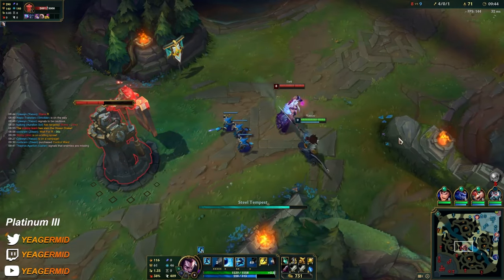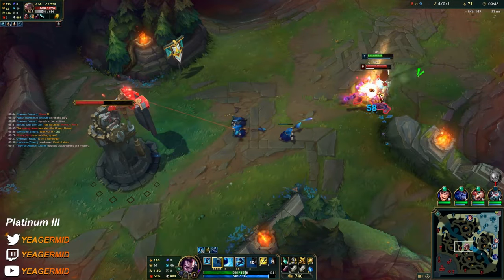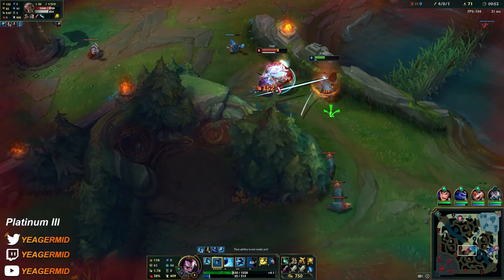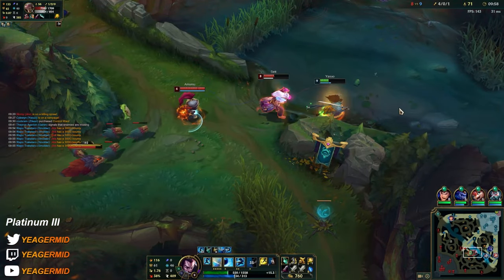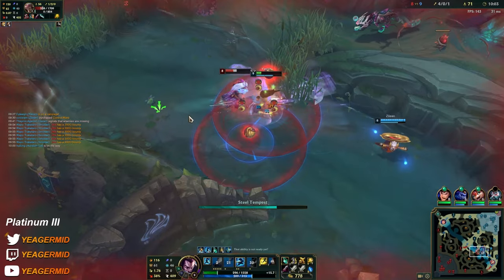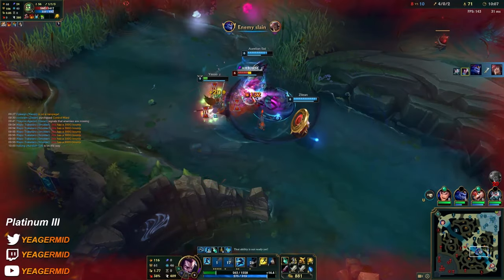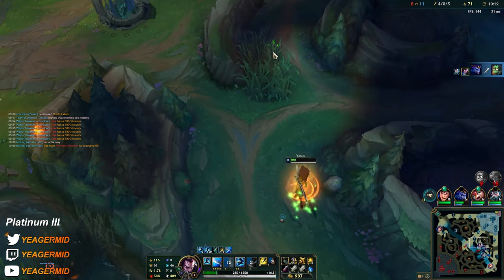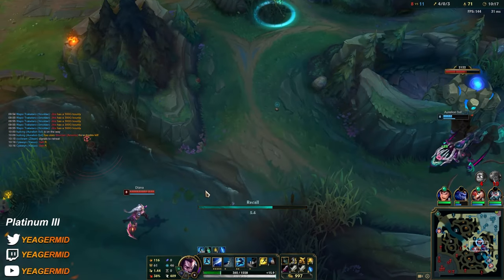Bot lane is getting smacked. It's fine if Rin is getting the kills because he scales insanely. And Zed wastes a lot of time top side so Garon is getting fed.